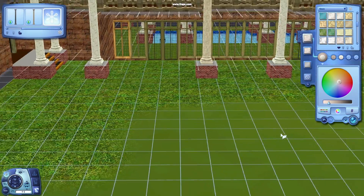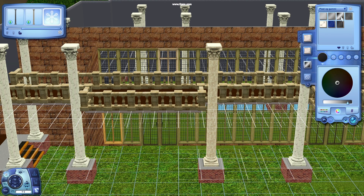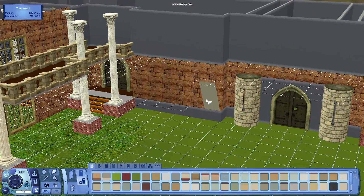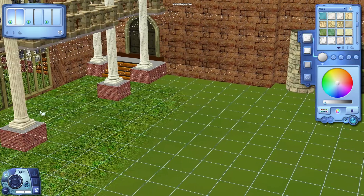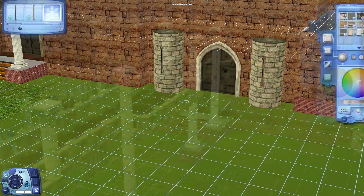Now I am going to recolor the columns. Basically most of the time I am choosing default EA stuff. It is so much easier to handle and it is smaller in size usually too. It is much easier because most people already have these patterns in the game.